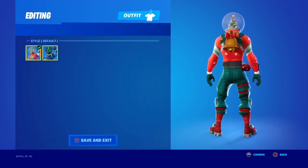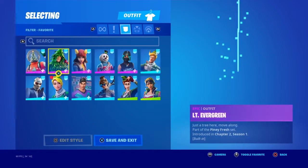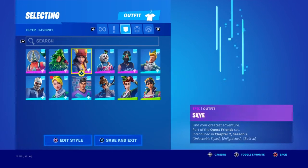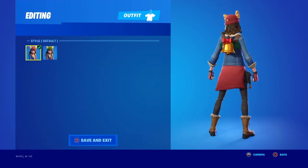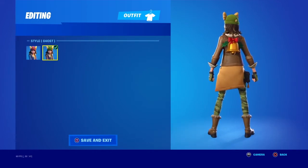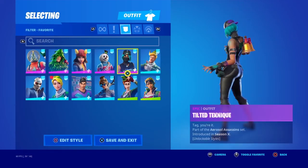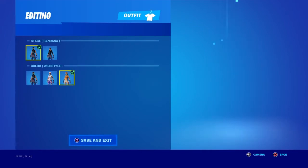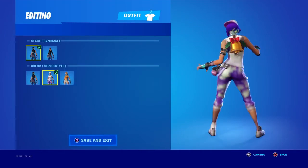Moving on to skins that match with the new back bling. Sky default style and ghost style — ghost looks really nice with the default style, all the colors match except for the red. With Slush Soldier it's not really meant for this style of the skin. Tilted Technique wild style looks the best even though it wasn't meant for that style of the back bling.